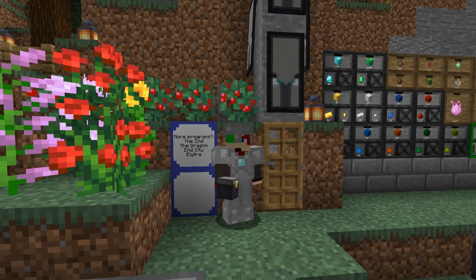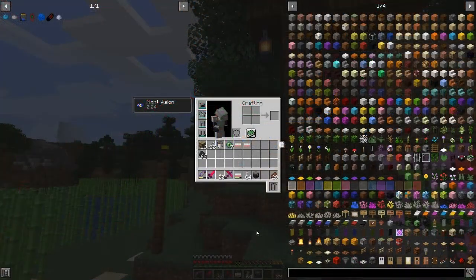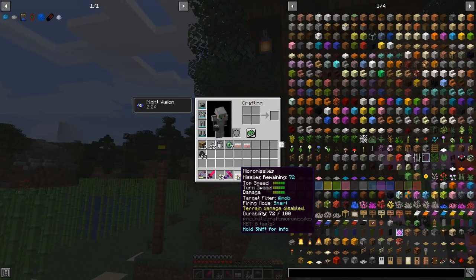Hello everybody and welcome once again to New Matter Grapher pressurized for Minecraft 1.15. I think it's time to go off to the End. Today I'd like to go to the End because I'd like to get the jet boots tier 5 — for that we need an elytra. I've got some micro missiles with me, which are quite good fun to play with.